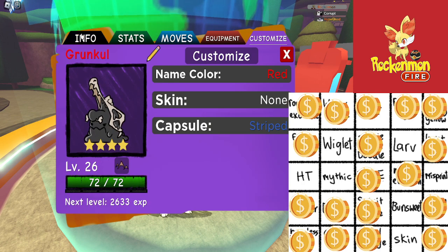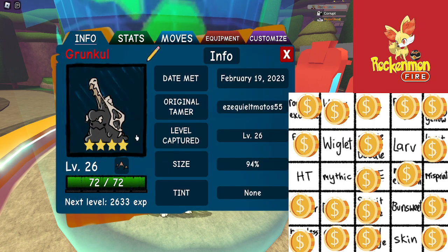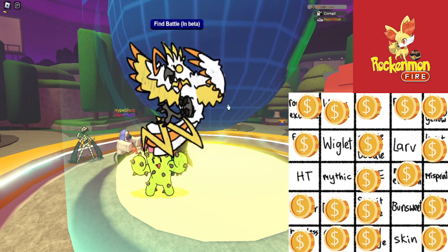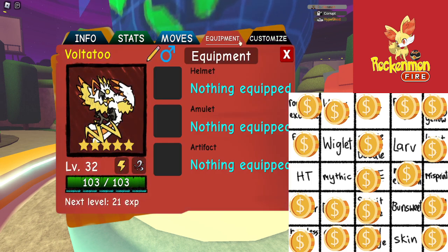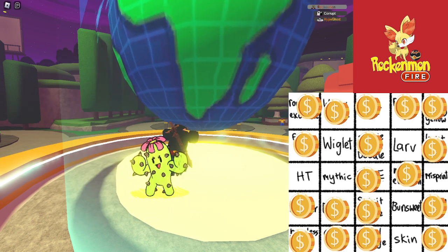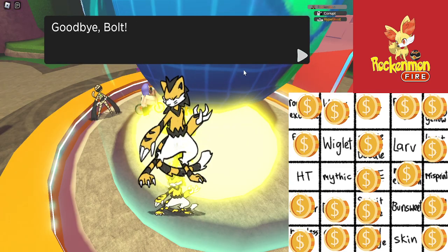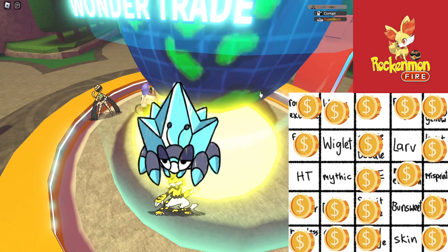Alright, cool. Next trade — five star bun swirl, and we get purple which had a skin. Alright, next trade — five star prickles, and we get voltatu. Cool. Still doesn't count for anything though. Next trade, next trade — zaporia and we get a gemini.